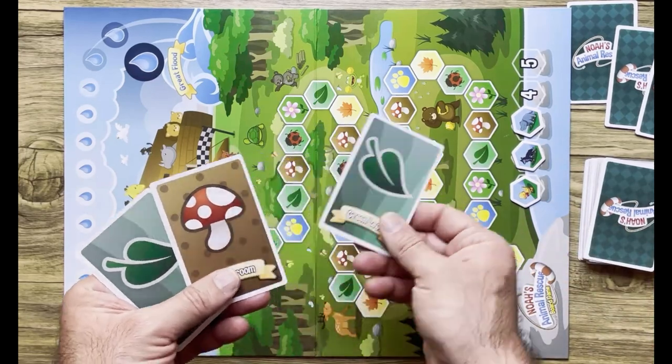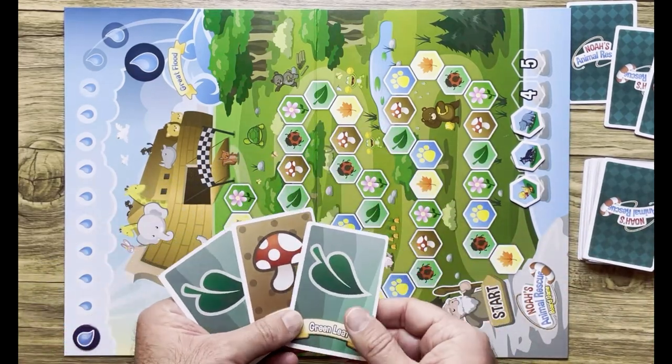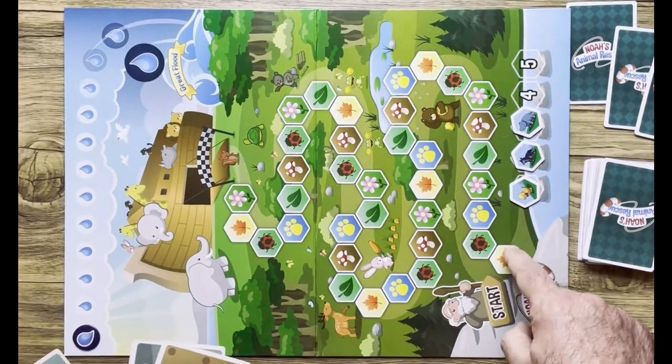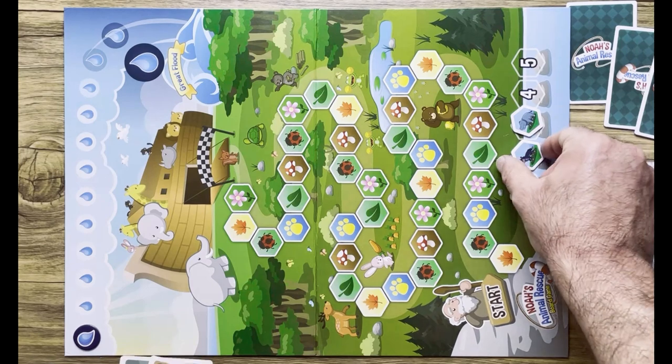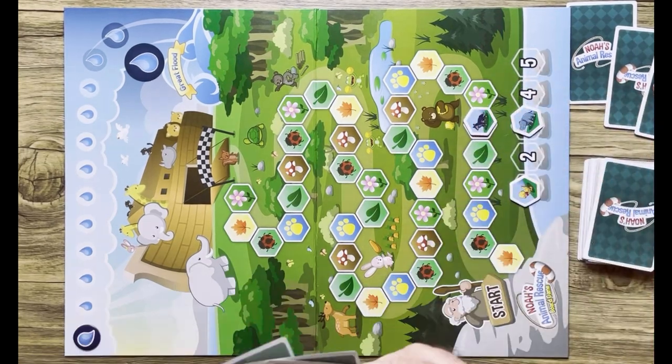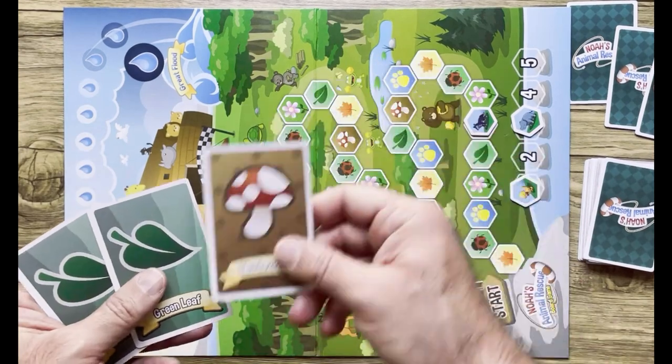Say I'm gonna take the wolf. The furthest matching card for him would be the mushroom, which is all the way up here. So we'll take him, skip all the spaces in between, and go straight to the mushroom. Then I'll play that card into the discard pile.